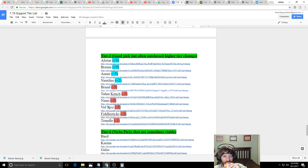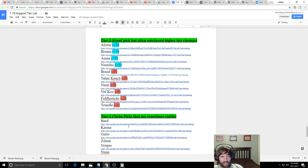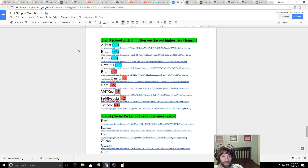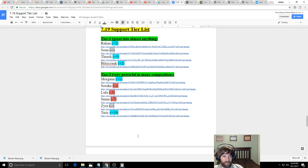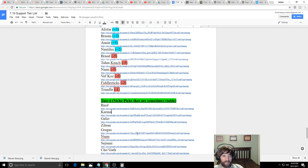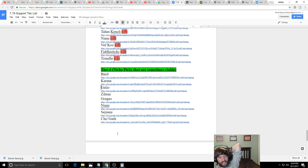Trundle has some issues — bad itemization and can't really build Ardent Censer well. Bard is really good if you're skilled with him, but he's very niche — could slot in around Trundle's spot. Karma is okay and gets a bit better with Janna gone, but Sona, Lulu, and Soraka are far better in this meta. Karma's shield was nerfed too much, and Sona can heal through her early poke anyway. There are just better choices most of the time.